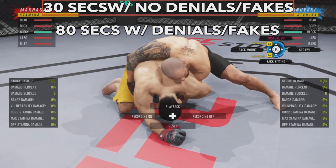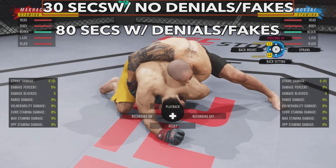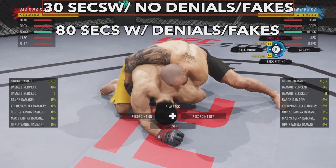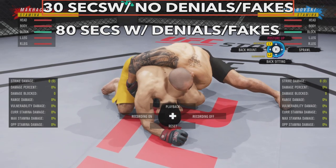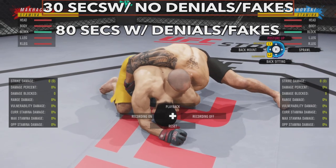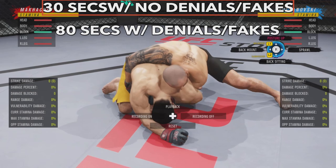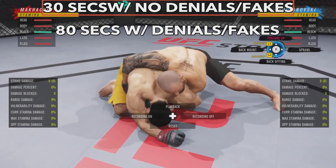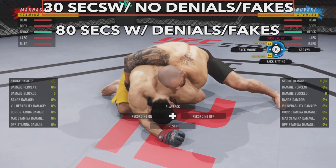In backside/turtle, it's about 30 seconds with no denials or fakes and 80 seconds with denials or fakes. If you posture up it completely resets the timer, which is one way to force activity from your opponent. If you've secured the round you might not want to move, but if you're losing you definitely need to force your opponent to make a mistake, because the turtle is a very strong position in UFC 4.